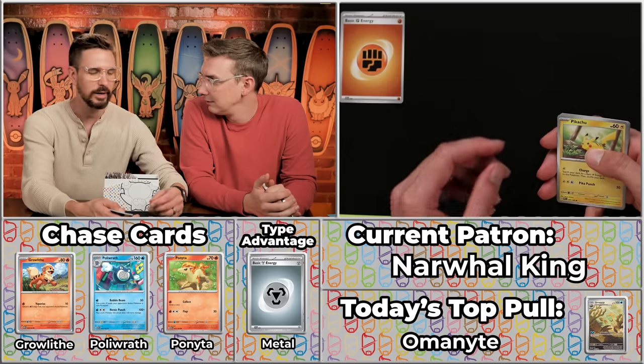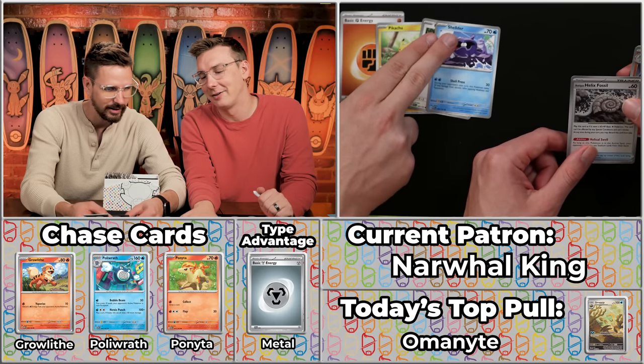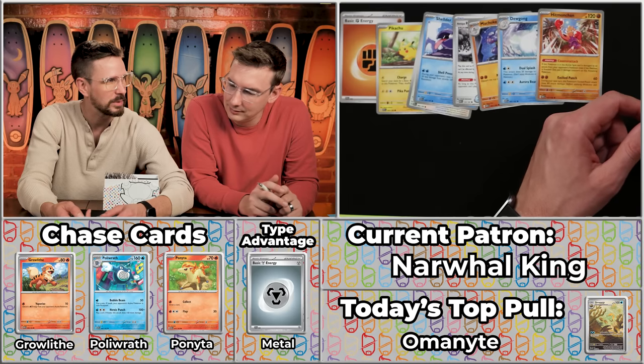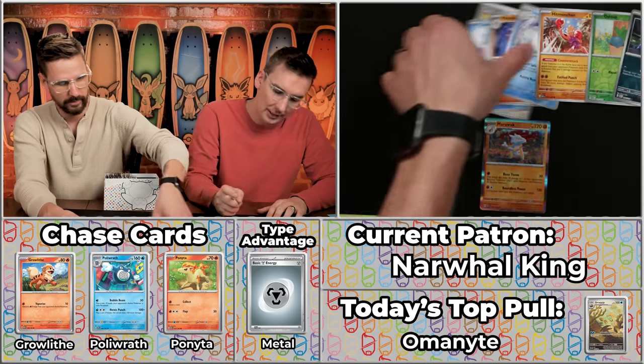Next up we have Narwhal King — an SEG sub since Mario Kart days. Incidentally, my daughter's favorite book is called That's Not My Narwhal. Pikachu, Farfetch'd, Shellder — look at the Shellder. Helix Fossil, the Machoke, the Dewgong, the Hitmonchan — which I can't believe is not a rare card — the Oddish, which won't score, the Grimer, which won't score, and the Marowak. Just going to be a single point unfortunately for Narwhal King. Someone is going to break free here at some point — we're at 18 points but I feel like something big is on the way.